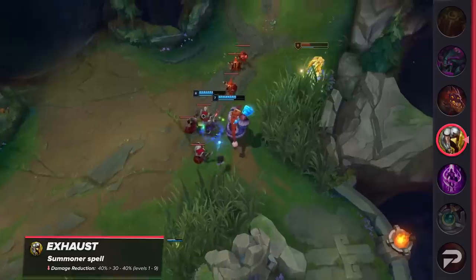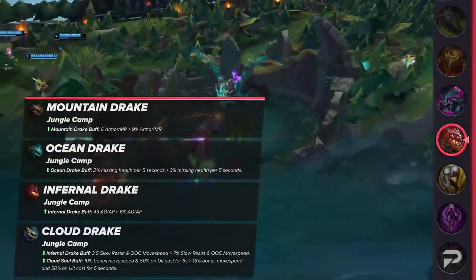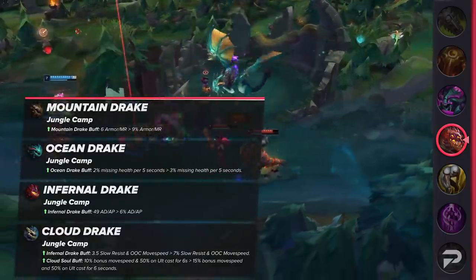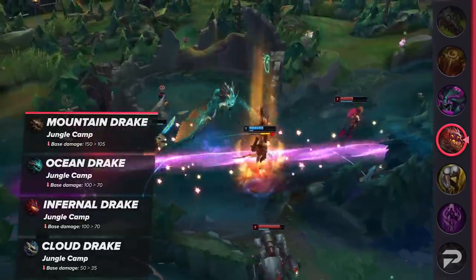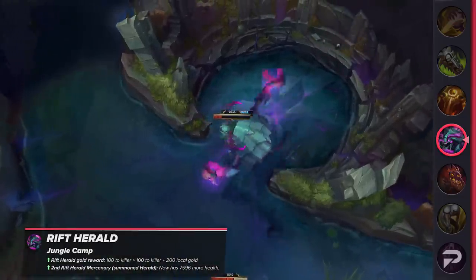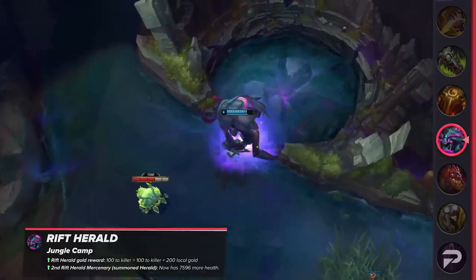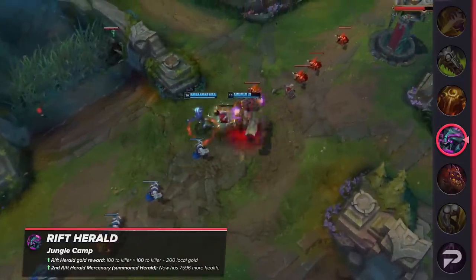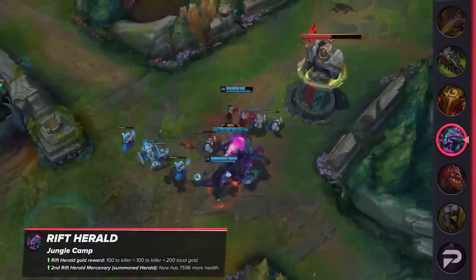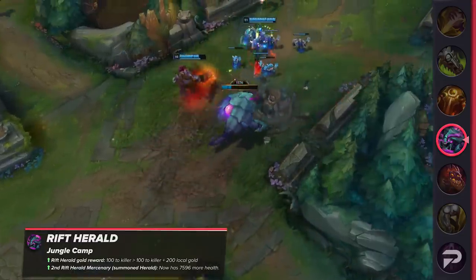Making all these changes gives strong early game champions some agency, but to truly make it worth it, Riot also needs to buff up the value of objectives. They've gone pretty hard in that department, giving huge buffs to the stat gains from each dragon, as well as buffing Cloud Souls specifically. To make taking dragon a bit more of a task, all dragons are a lot tankier but deal heavily reduced damage. They've also made taking Rift Herald a lot more profitable — instead of just giving 100 gold to the killer, it now gives an additional 200 local gold. The second Rift Herald summoned will also have 75% extra HP. The combination of nerfing sustain and making objectives worth a lot more money may really cause some big meta shakeups.